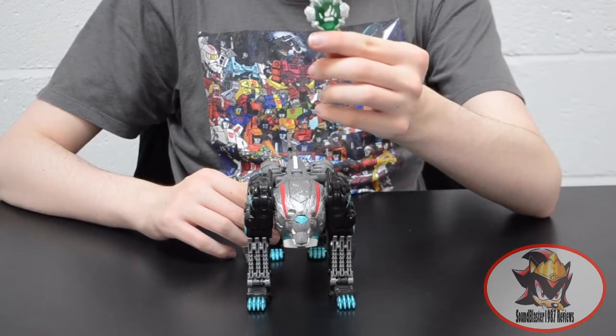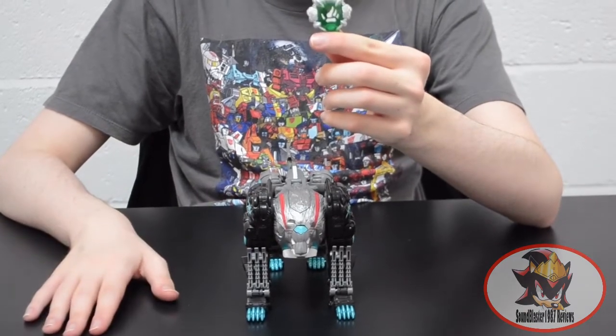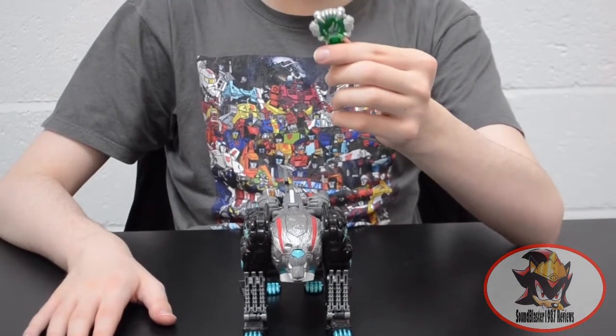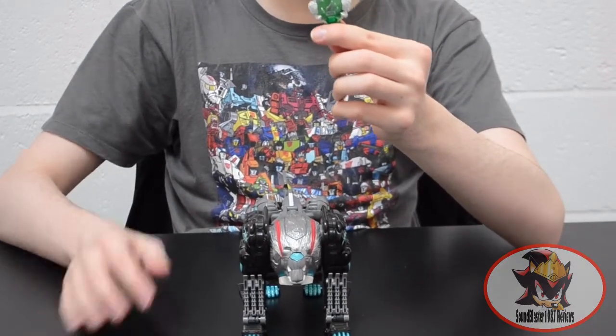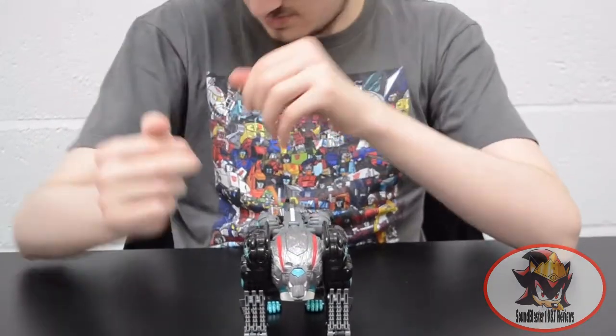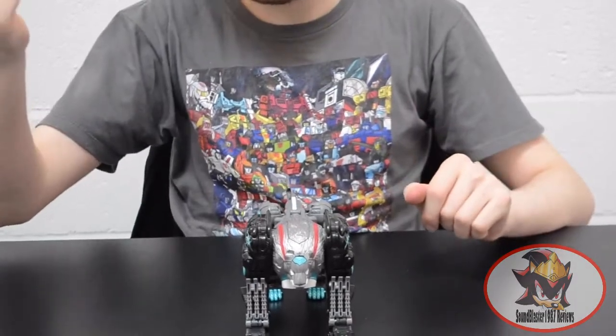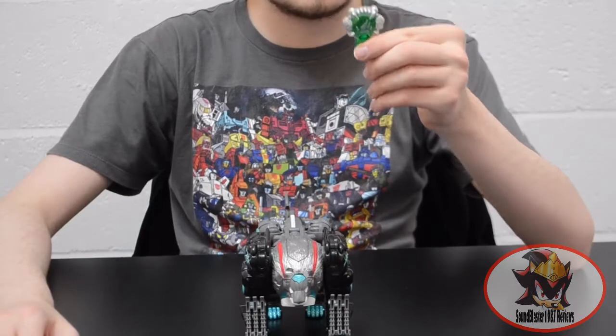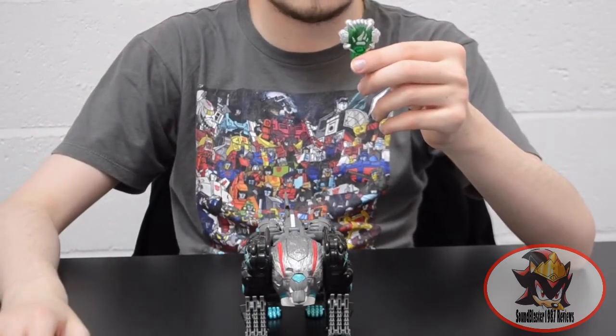This is the Force Chip from the planet Animatron — or Animatros — the Animal or Jungle Planet. This is actually a Force Chip, not a Cyber Key, because as you can see, this is Dark Liger Jack's Jungle Planet Cyber Key or Force Chip.